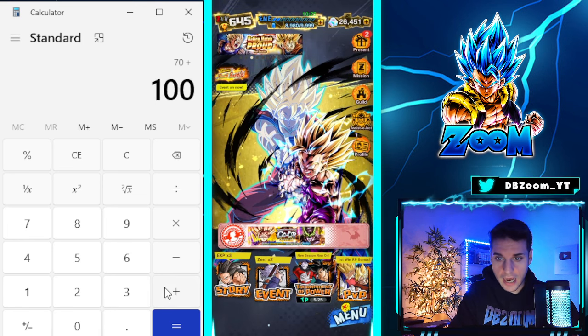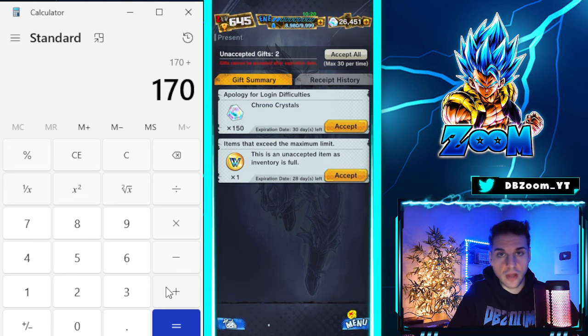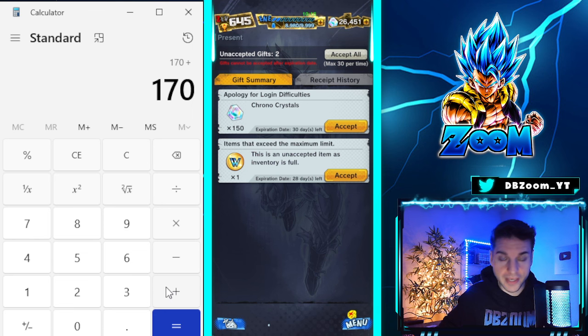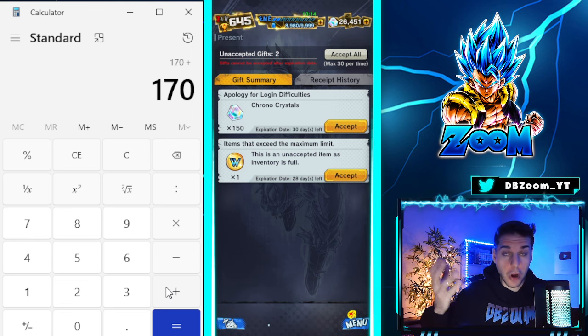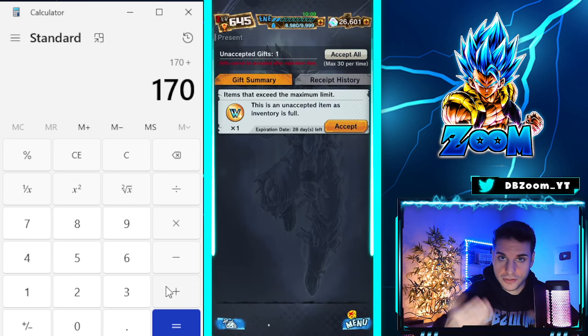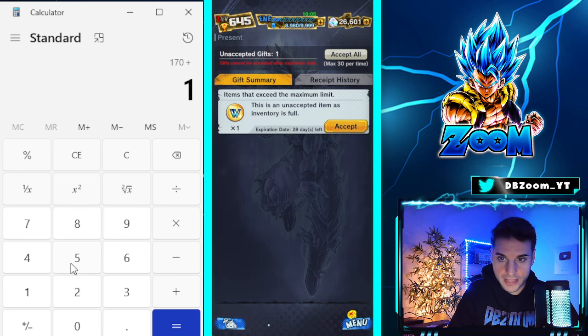Also check your gift box, because the game was having some issues with logging in — I tried playing PvP and it kicked me out and I lost RP. But at least we can collect 150 crystals from the gift box for those issues. We'll book that in, so we're at 320 crystals.